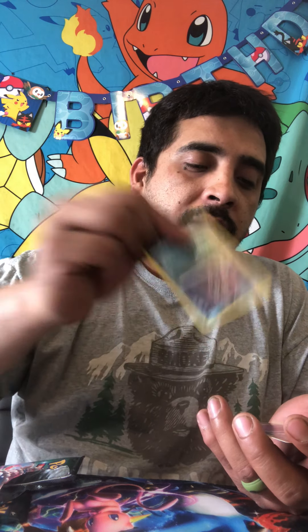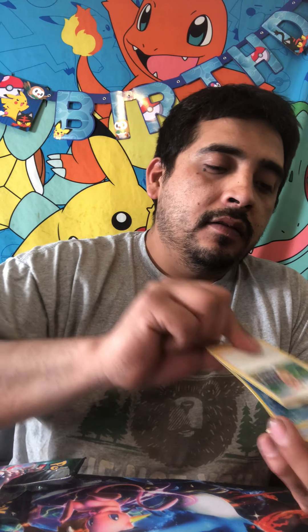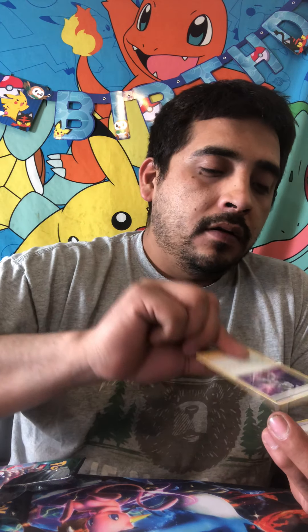Lightning energy, Turffield Stadium, Malamar, Potion, Rockruff, Hatenna, Dravish, Nickit. Reverse holo is going to be a Purrloin. And then we got a Hatterene — Hatterene evolved form. So we're down to our last — what, 4, 5, 6, 7, 8, 9 packs, guys. Wish me luck, babies!